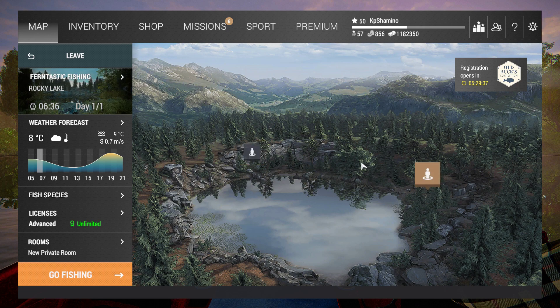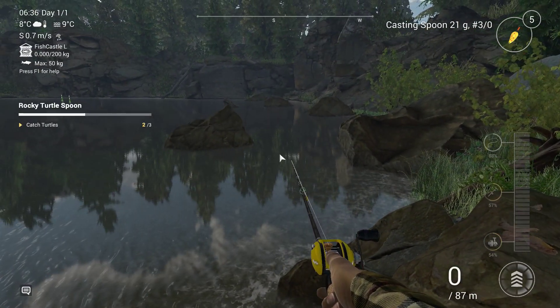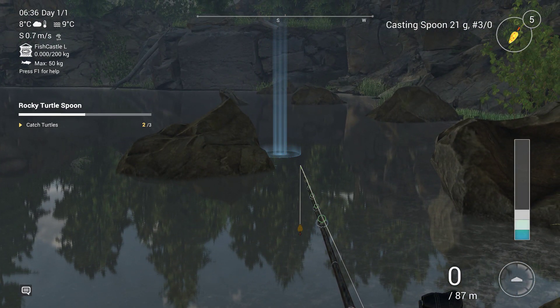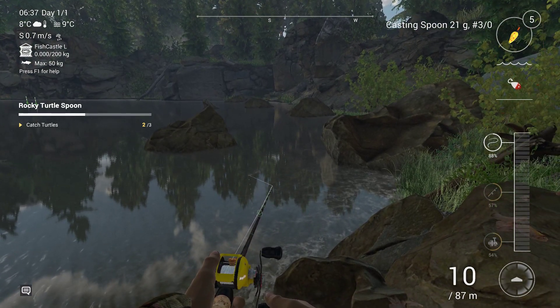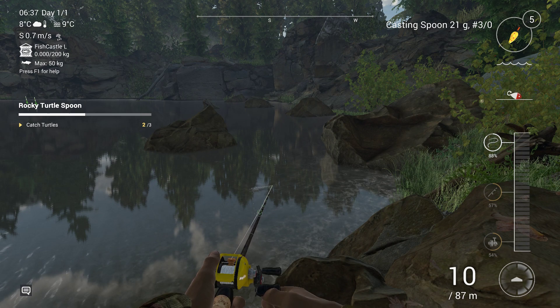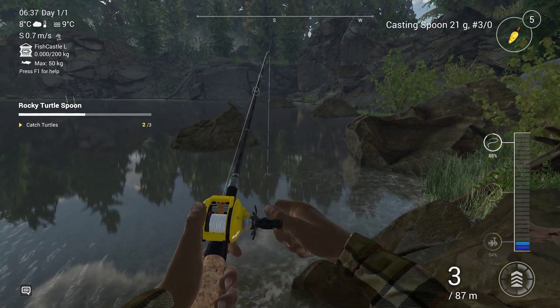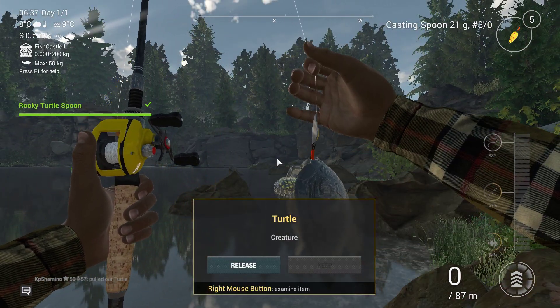Where do you need to go? You need to go to Trout Galore. The game told me to go to the west and throw against the rocks. I always listen to the game, so you throw over here. It's not that hard. You just let it go to the bottom and then reel in — and here we go, a snack! There is a turtle. That's how you do it, very easy.